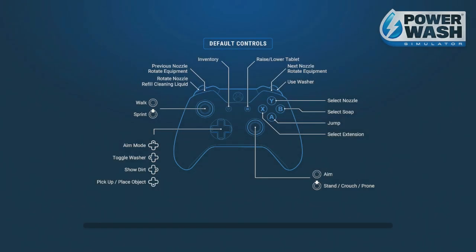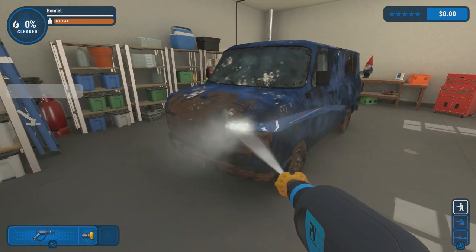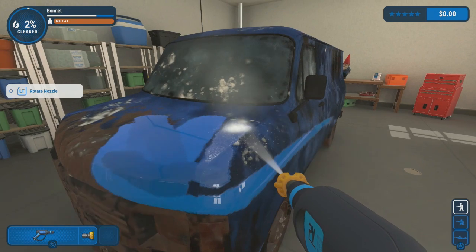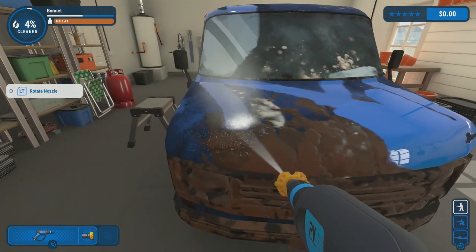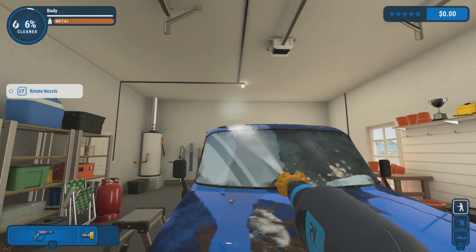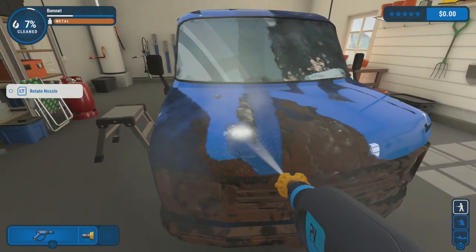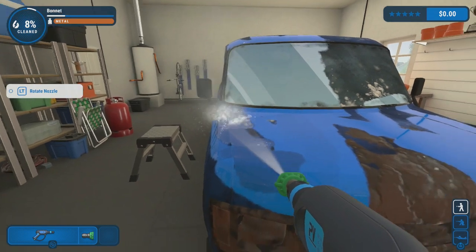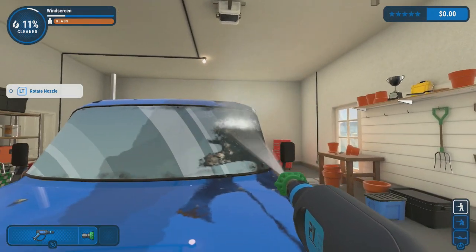All right, so this is ours — that's how we started off. Use the washer, raise inventory — I'm gonna figure it out by myself. There we go, washing it! You can hear all the noise and everything — this is loud as hell. So we're washing the car; this is our first objective. Clean five percent... look how dirty it is! Let me check the inventory — oh that's a lot better! Oh we can change the hose and stuff — that is fantastic, that hose is a lot better than the previous one.